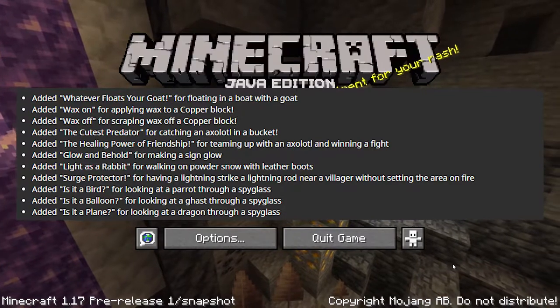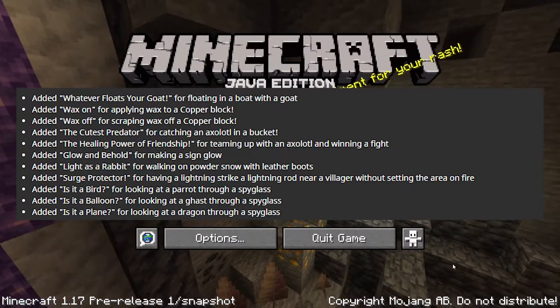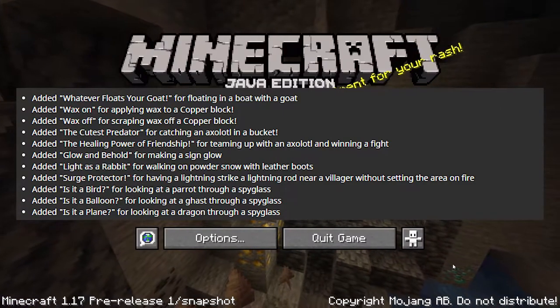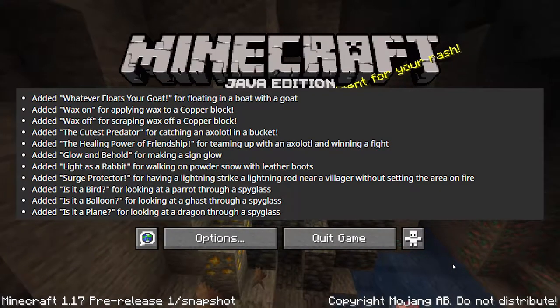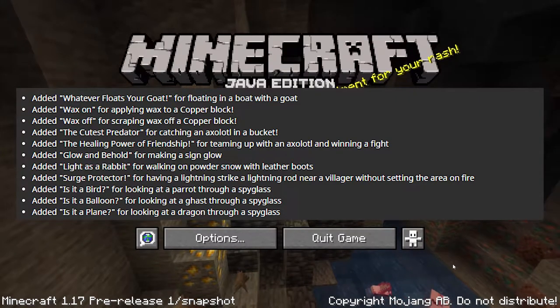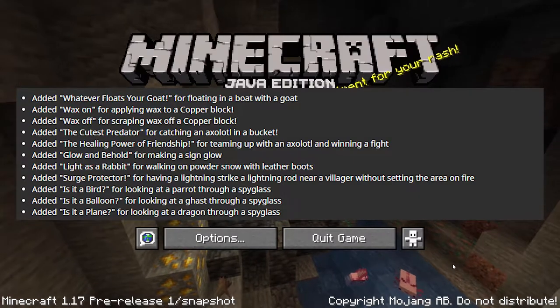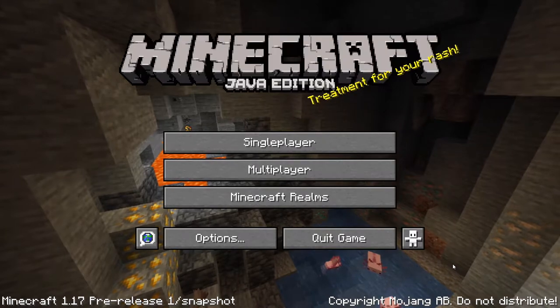'Glow and Behold' for making a glowing sign. 'Light as a Rabbit' for walking on powdered snow with leather boots. 'Surge Protector' for having lightning strike a lightning rod near a village without setting the area on fire. 'It's a Bird' for looking at a parrot through a spyglass. 'It's a Balloon' for looking at a Ghast with a spyglass. And 'It's a Plane' for looking at a dragon through a spyglass.